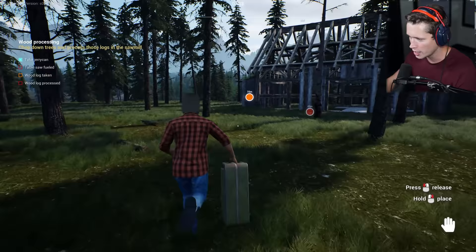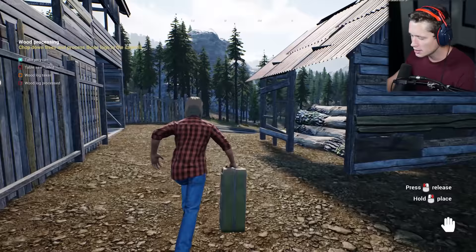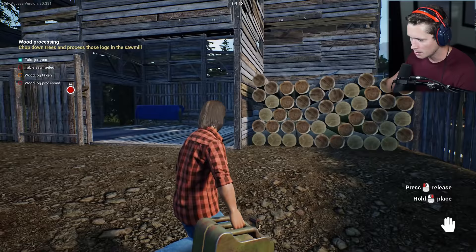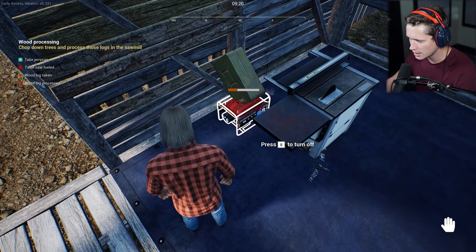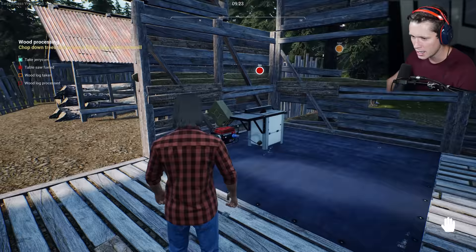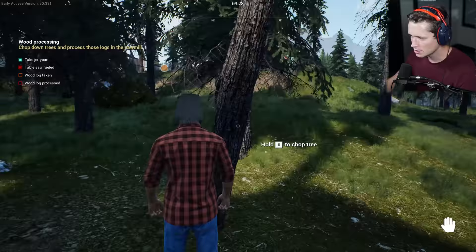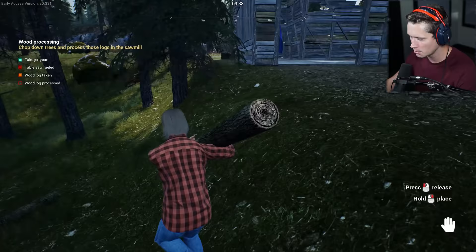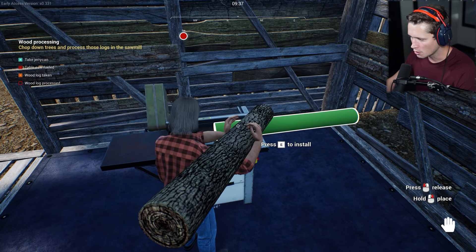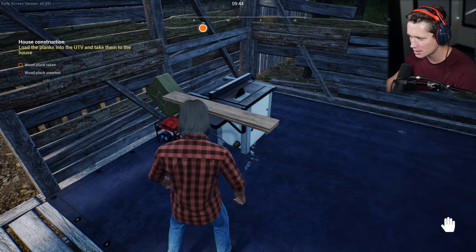We found another building down here — our sawmill. It's a bit dilapidated but we'll fix it eventually. This is our table saw. I insert the fuel, don't want to waste gas yet. Now we need a wood log — let's go cut this tree down. One swing of the axe, call me Paul Bunyan. We chop it, pick up the logs, turn the saw back on, and we get wood planks — not too shabby!